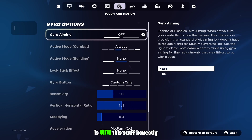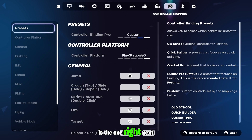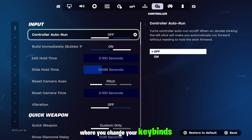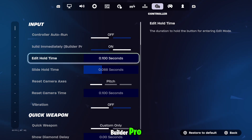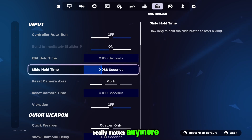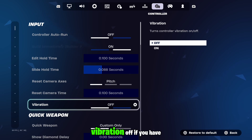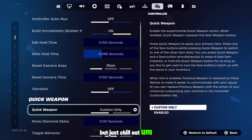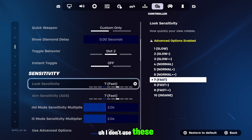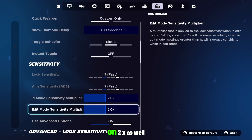Next up is the controller settings section, right next to where you change your keybinds. I don't have auto run on. I've got build immediately for Builder Pro. My edit hold time doesn't really matter anymore. Slide hold time is 0.088. Vibration off — if you have vibration on, just chill out. I've got my build mode on 2x and my edit mode on 2x as well.